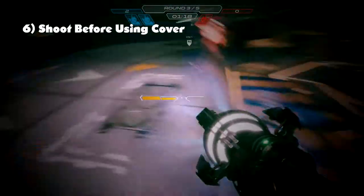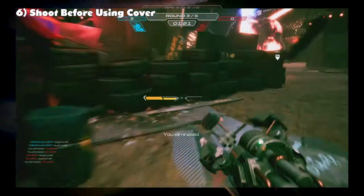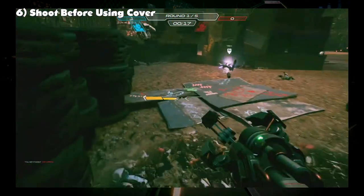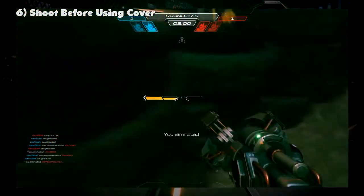Number 6: shoot while going behind cover. Often times your opponent is still tracking you and it will force them to either disengage or make a risky move. It's really great for the walls on foxholes.